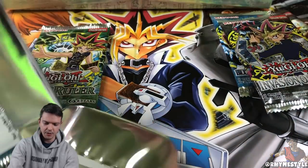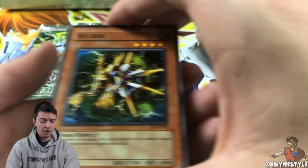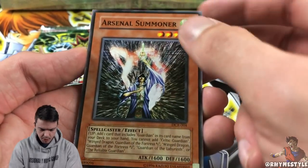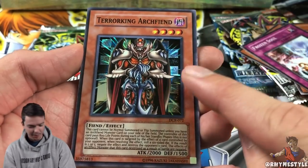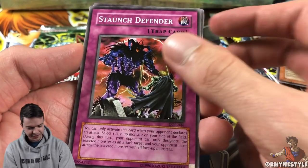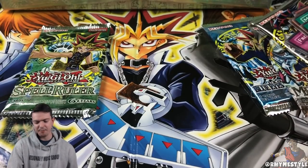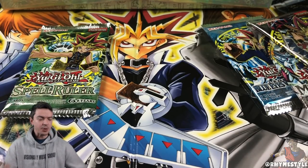By the way, if you guys are looking for this, I would recommend you go to your closest Target and see if they have them. I can't 100% confirm, but if you do, get it — it's only 29 to 30 bucks for six classic packs and six promo cards. We got Terror King Archfiend — super rare. Then the rare is Guardian Trice. Staunch Defender — so much nostalgia right now. Little Wing Guard, Morale Boost, and Incandescent Ordeal.